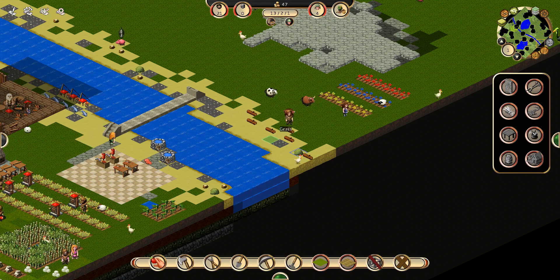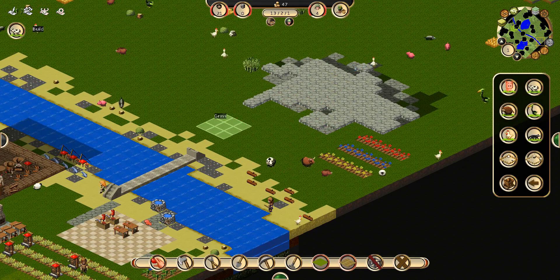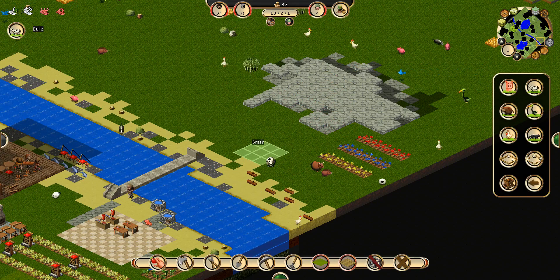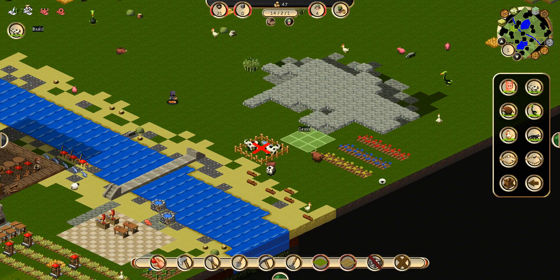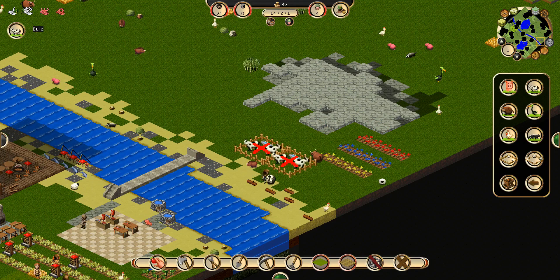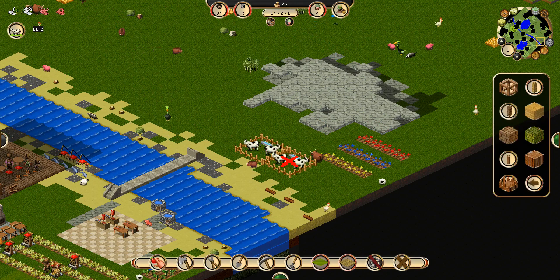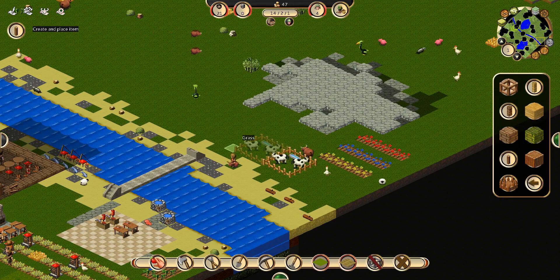I think we're going to cut this down here and gather this. Cut, cut, cut, and cut. Then we can place a cow farm. I think we'll make a small cow farm here. But we need to have a pen around it — wooden walls and farm fence.